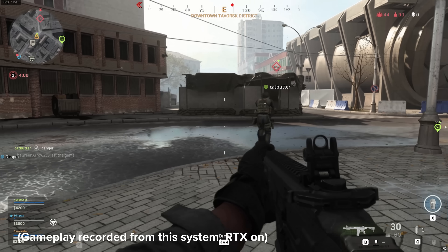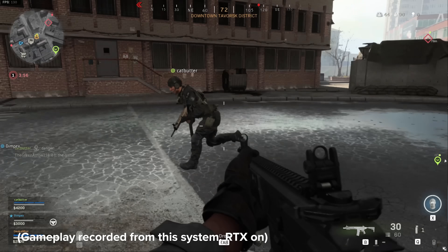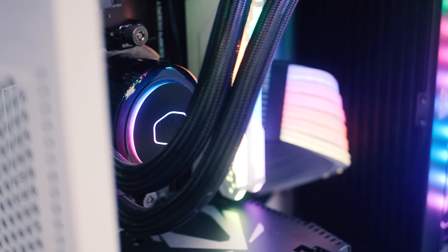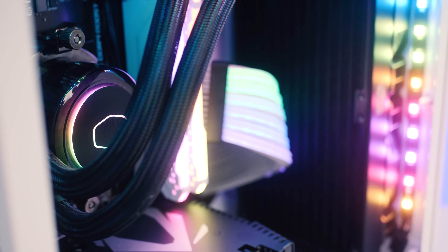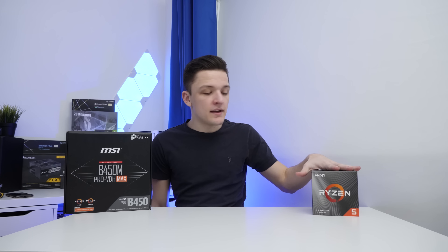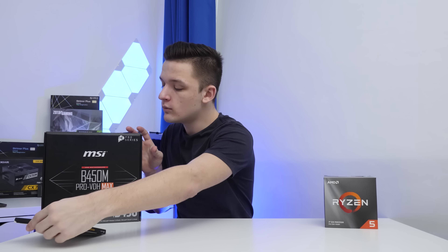Providing we get the rest of the build right, the GPU is the most important part of any gaming PC, and you guys always ask me to touch on it just a little earlier — so here we are. We'll come back to the GPU later, but let's get the first components of the build installed. The first components I'm going to grab are our CPU, motherboard, and the memory or RAM for this build.